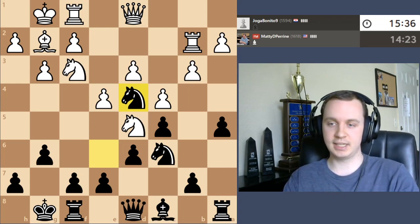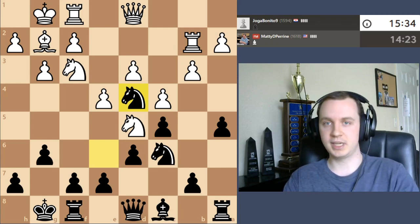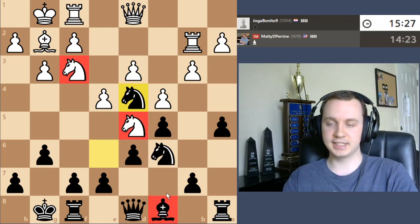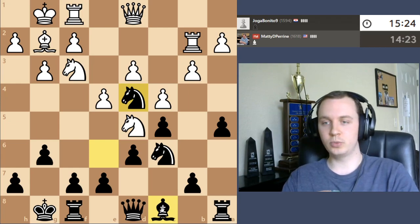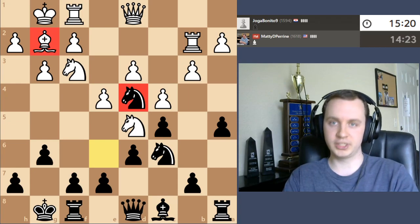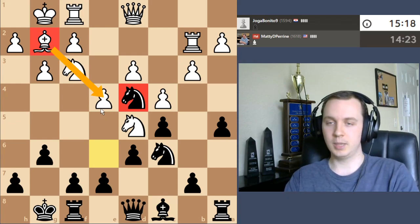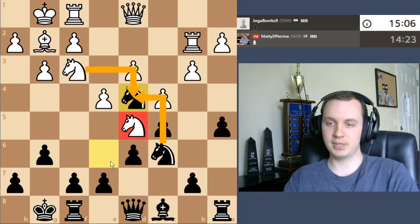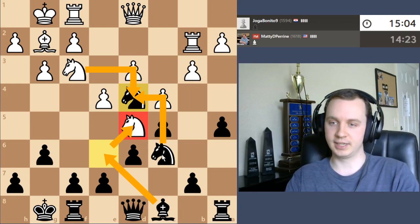Especially because it's a closed position with no pawn trades or breaks just yet, I'm going to try to keep it that way. My ideal situation is a knight on d4 versus a bishop on g2 — a really strong knight versus a passive, cramped bishop. I don't mind trading knights, but I want to keep at least one knight on the board. I'll probably work on maybe doing bishop e6 and getting rid of the other knight pretty soon after that.